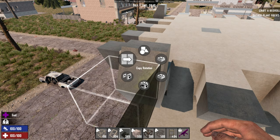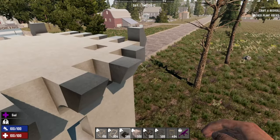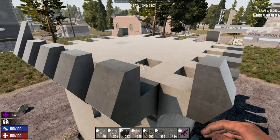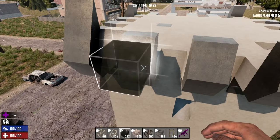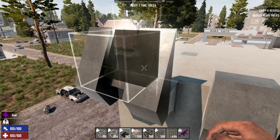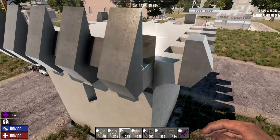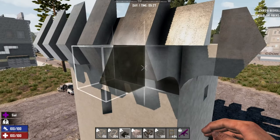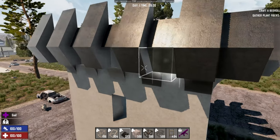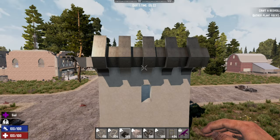Then we hit R again and quickly select that, hold R to copy rotation, and we have our rotation. I need to fill in a couple of spaces and then we'll finish up. It's pretty easy once you get the hang of going back and forth between all these different rotations and shapes. It's getting easier — it doesn't really take me too long to figure this out. These corners are always a bit tricky, but you just hold R and it's not too bad — it just takes a little getting used to.